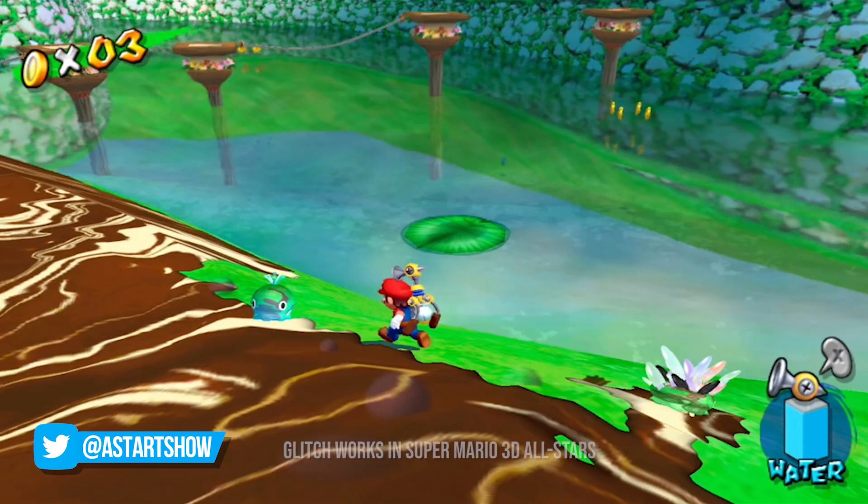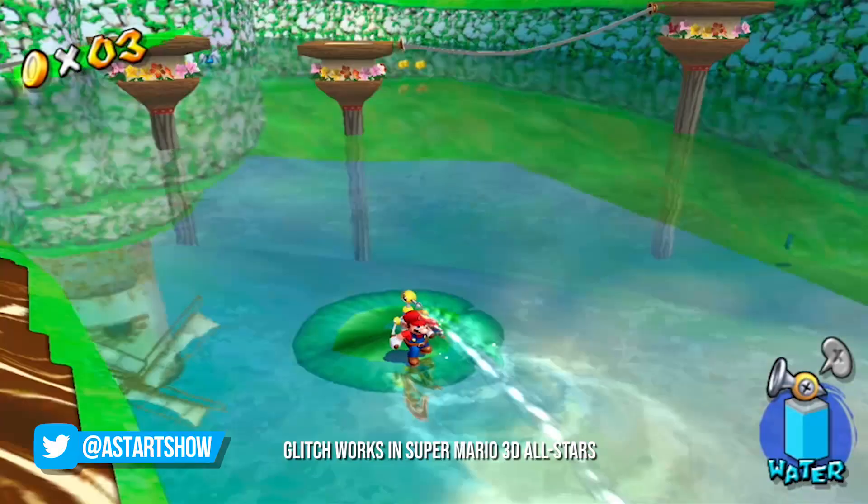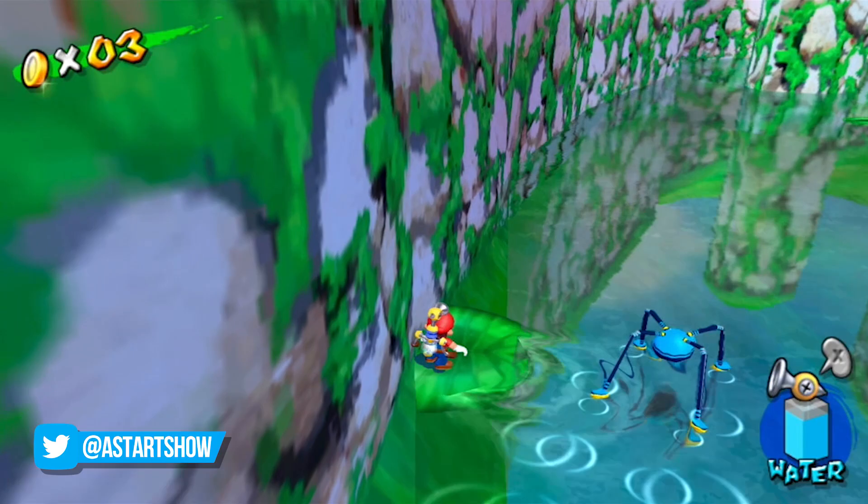In Bianco Hills, there's a really cool out-of-bounds glitch you can perform, although there's a bit of setup to get out of the way initially. Firstly, you'll want to get on a lily pad and then maneuver it to this area here, as close to the wall as possible, although this doesn't have to be super exact.